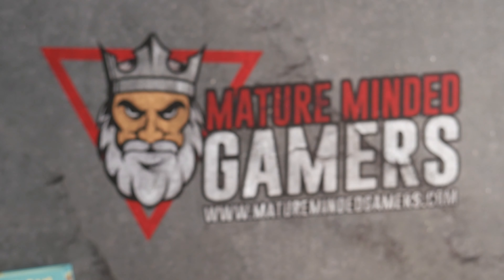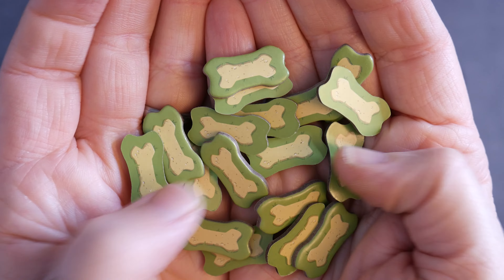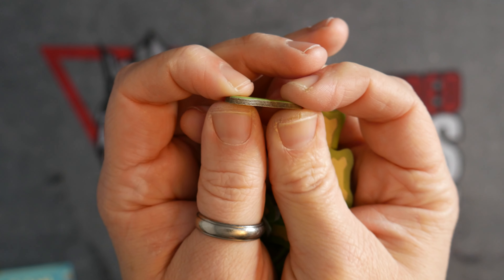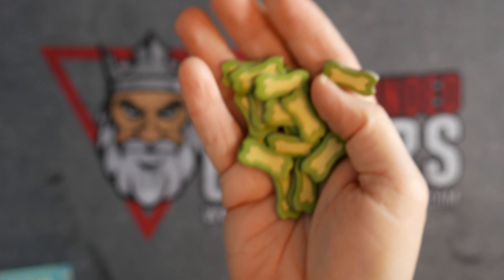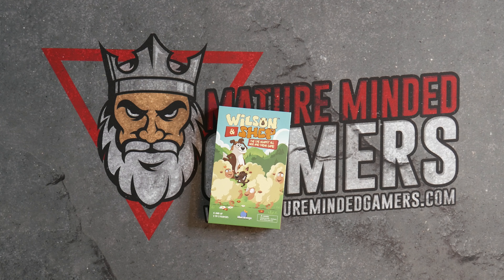And then you've got a pile of these bone tokens — a whole bunch of these little dog bone tokens. Pretty good quality; they give a little bend but hold up well. This has been Will from MatureMindedGamers showing you inside the box for Wilson and Shep, the one against all hide and seek game from Blue Orange. Be sure to check out all of our other great content at maturemindedgamers.com. Until next time everyone, stay safe and take care.